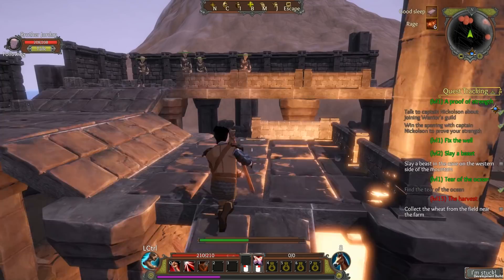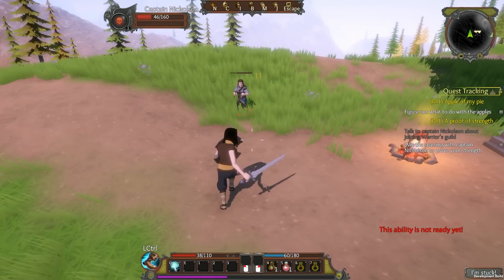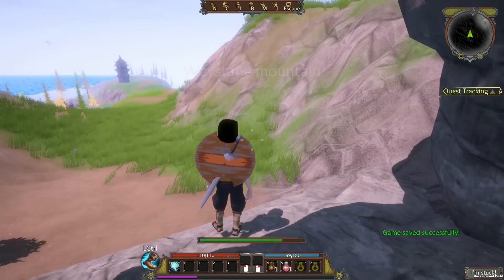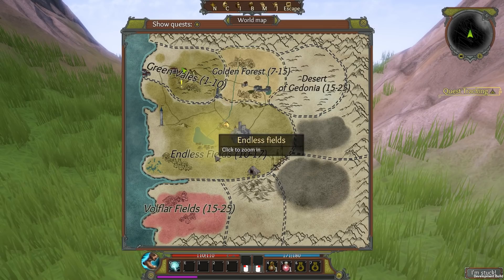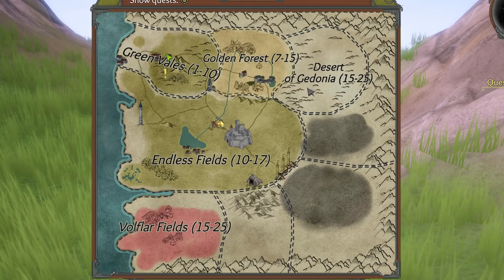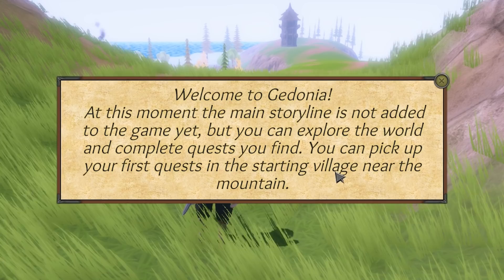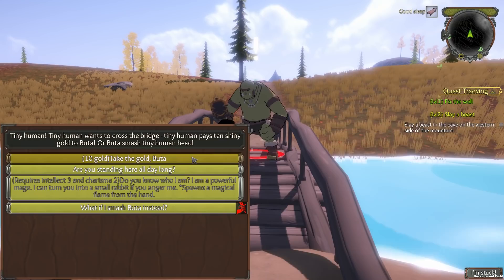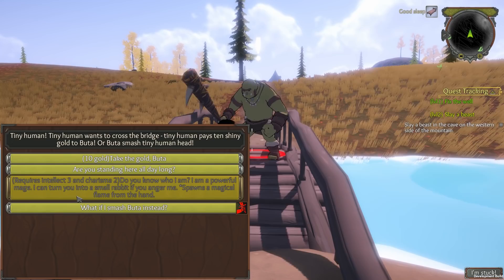This is especially noticeable if you're using ranged attacks, because the AI can have really slow reactions. Also, when you strafe, it doesn't feel very smooth — but I'm pretty sure this will be fixed. Once you leave the starting cave, Gedonia offers a true open world. Even though this is only about 10% of the planned content, the areas are decent in size, but there's not much content in the current state. The main quest is not yet implemented, but you will find quests. The questing system has a lot of potential because basically every quest has more than a couple of ways to solve it, through skill checks or other methods — Gedonia gets a huge plus for this.